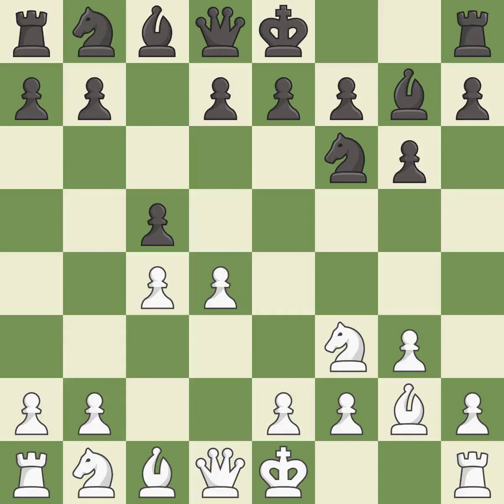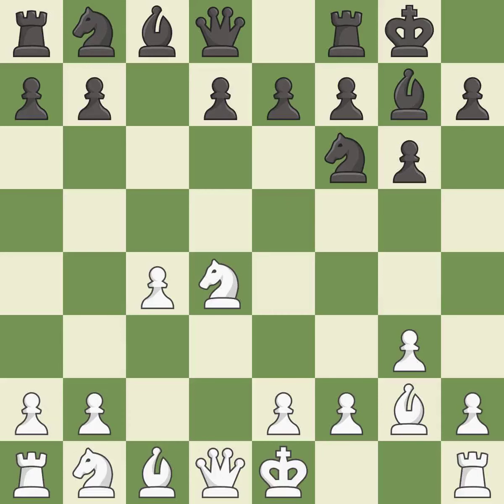This creates a threat to win a pawn. Castling gets the king to a safer square, out of the center of the board, while also developing a rook. Castling kingside tends to be safer because the king is further from the center. This activates a knight by developing it off of its starting square.